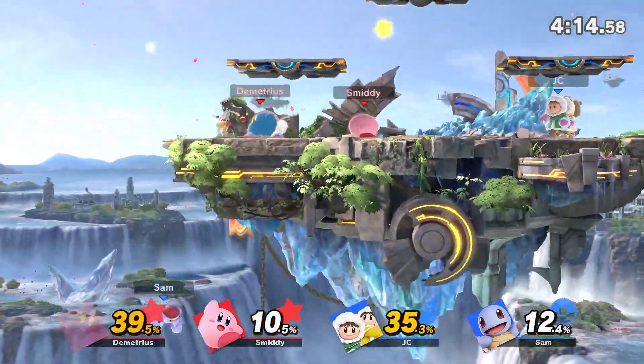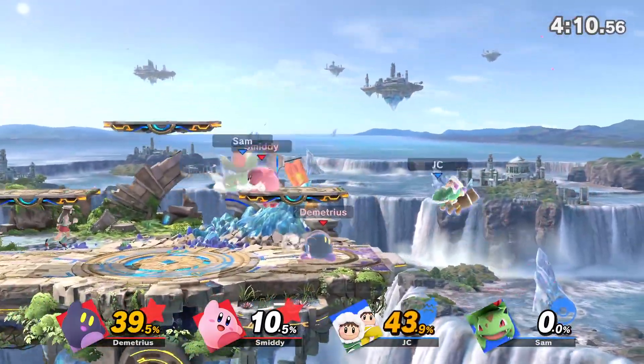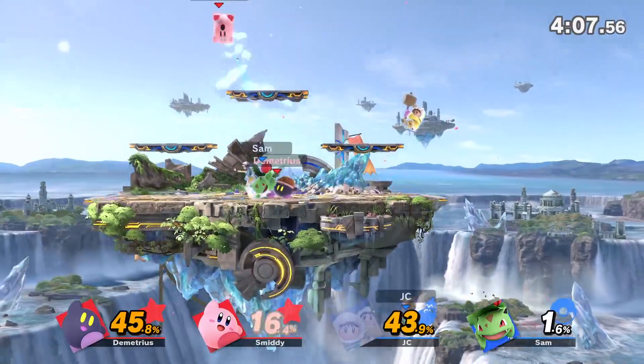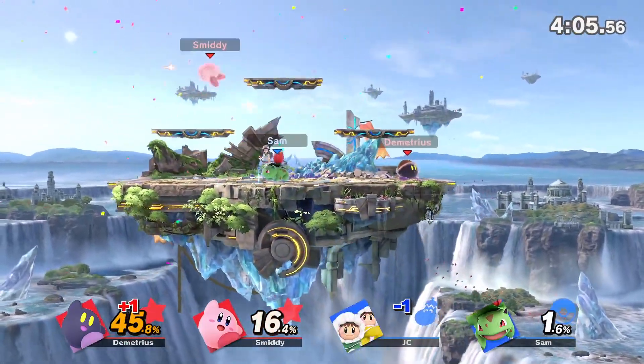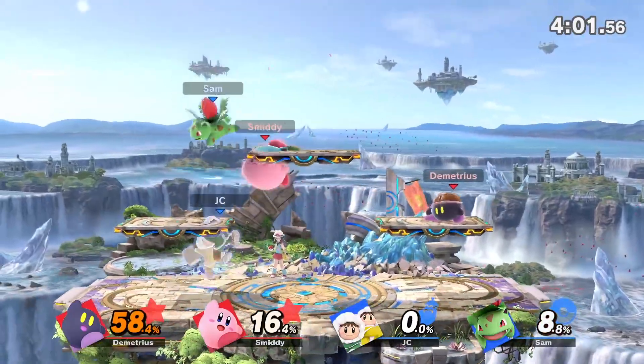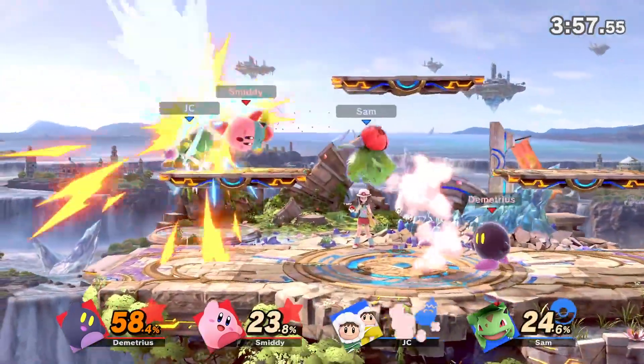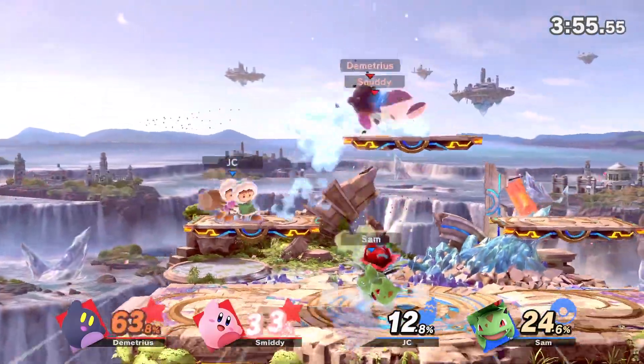I'll just stand here and let you take a bite out of me. You can see Kirby has donned the parka of the Ice Climbers and now can use this iceberg ability — to shoot out a ranged attack. This is not my day to stay on the stage.